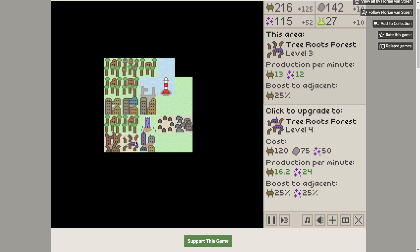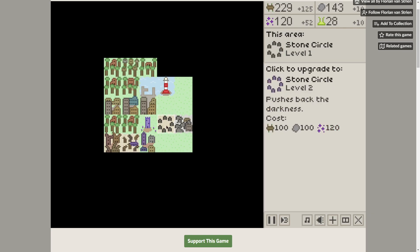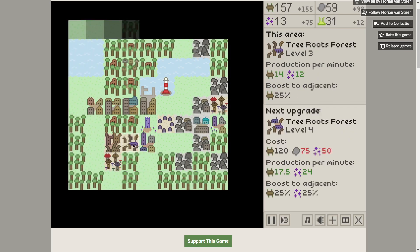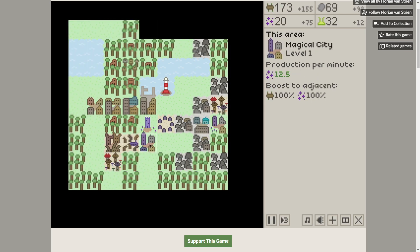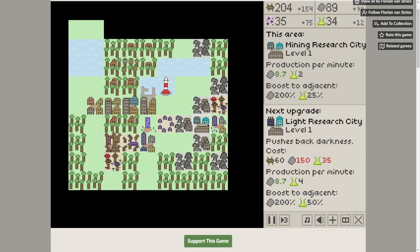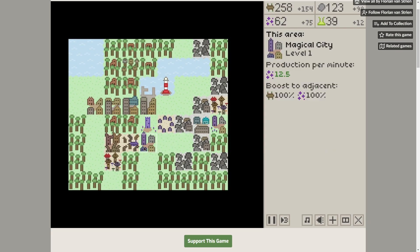It costs 50 to upgrade this guy, but it does give me a boost. Let me get this one first and push it back. Much better. Another one is going to push it back again. If we have this thing built up to level 2 then we can start getting a research victory and win with this building. But it's too far on the edge.